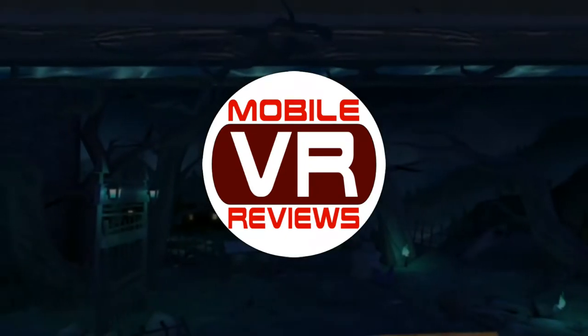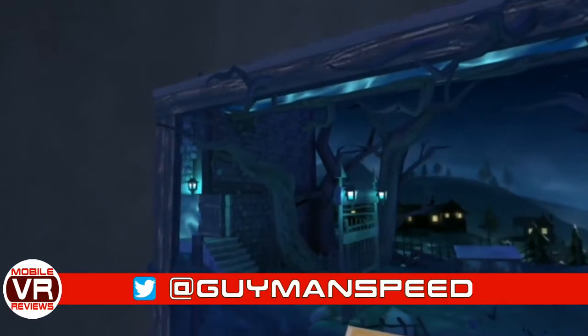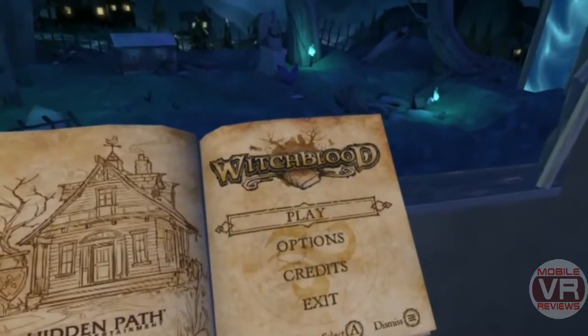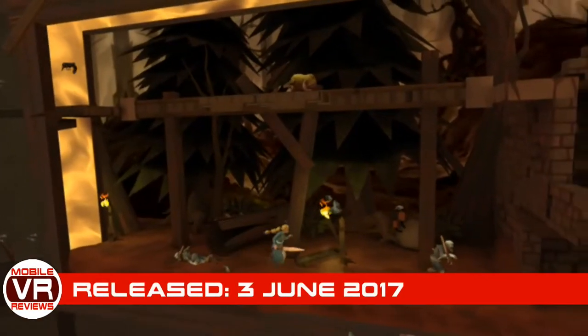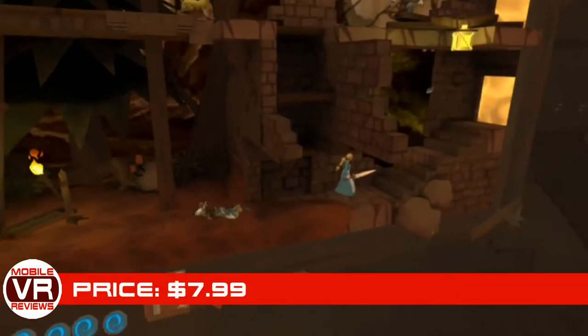Good day ladies and gentlemen. I'm still catching up on new releases from last month, so this week I'm taking a look at Witchblood, a 2D metroidvania platformer on the Gear VR. Witchblood was released on June 3rd, 2017 and is currently available on the Oculus store for $7.99. It's developed by Hidden Path Entertainment and published by Oculus Studios.